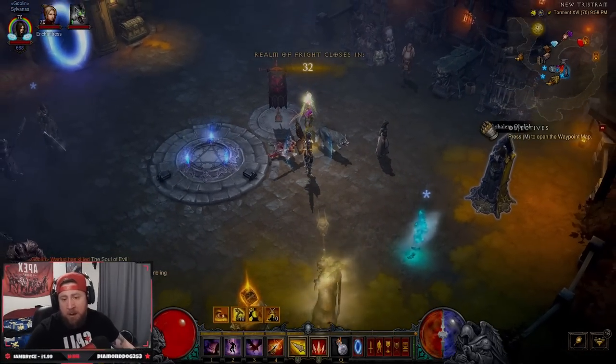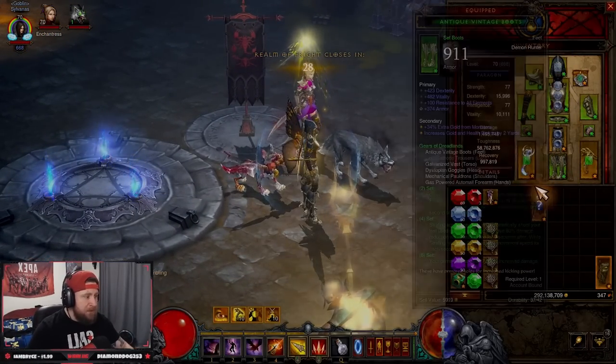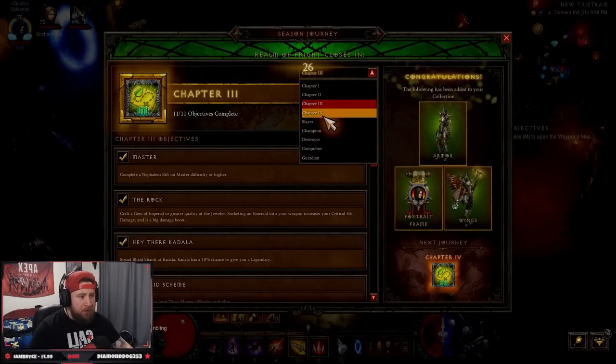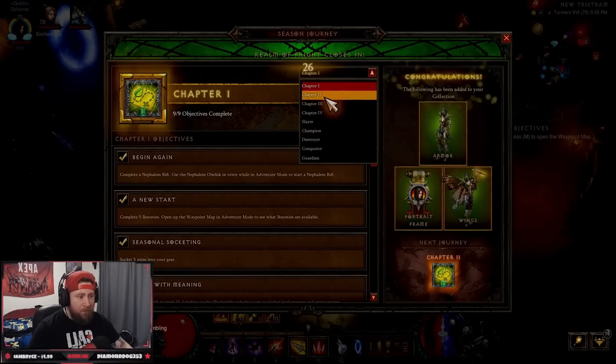So if this was me guys, this is how I would farm up Dylan. So if you want to farm up all the additional items that you need, the first thing that you need to do is focus on completing chapters one through four. You need to do these as fast as possible, whether it's in a group or just normal farming.